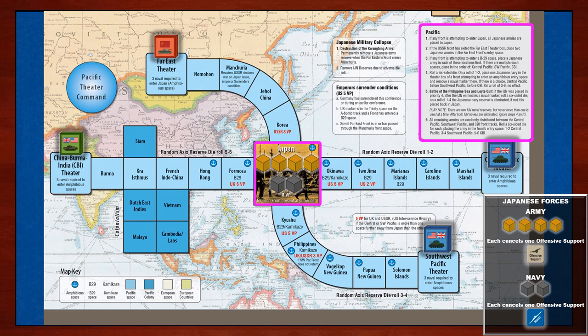The overall assignment for placing reserve pieces in the Pacific theater uses the following priority scheme. Priority one is Japan itself. Priority two is the Far East theater front controlled by the Soviets. Priority three is the Central Pacific theater front controlled by the Americans. Priority four is the Southwest Pacific theater front also controlled by the Americans. And priority five is the China-Burma-India theater controlled by the British.